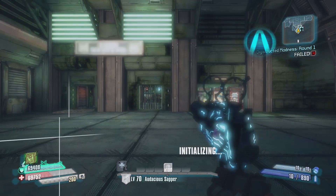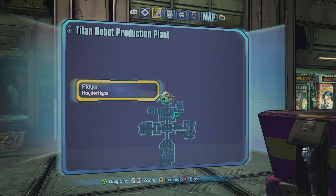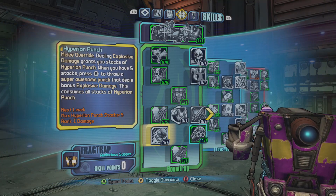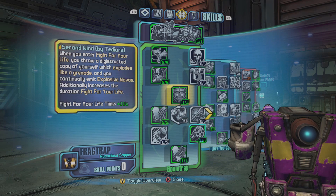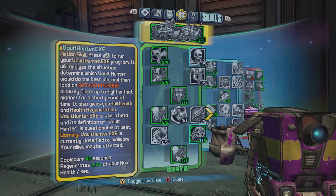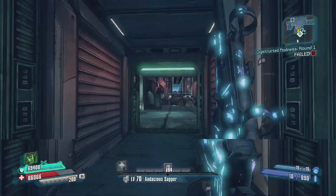Now, there was only one other character that had skill changes as well, and it was Claptrap, with only two changes. The first one being in his Boom Trap skill tree. The melee override Hyperion Punch animation was sped up. In version 1.0 of the patch, the skill speed itself was increased, but the animation didn't line up correctly after that. So they finally just fixed the animation — it really didn't change his skill, just makes it look better now.